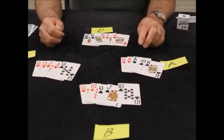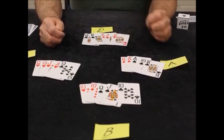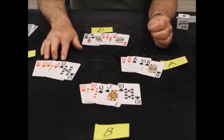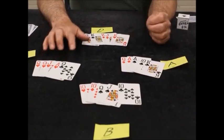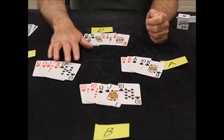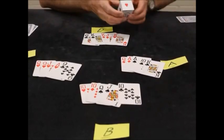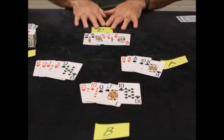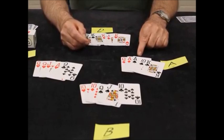Now we go around the second time in the bidding process. After others pass, C looks at his hand and says he's got a lot of hearts, so he's going to make it hearts. Going alone is an option — if you want to do it all by yourself without your partner, and you get all five tricks, you get more points. But he doesn't have very good suit tricks, so he's going to make it hearts with his partner.